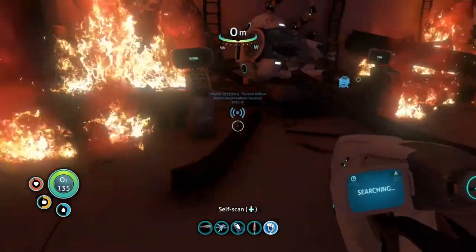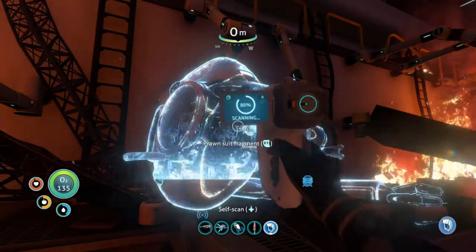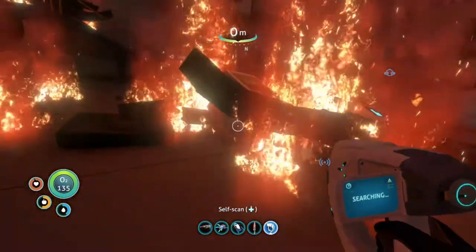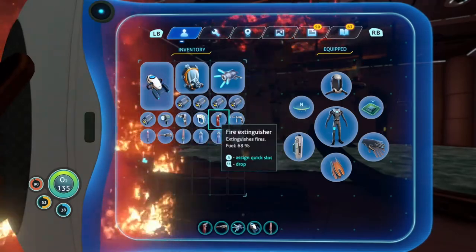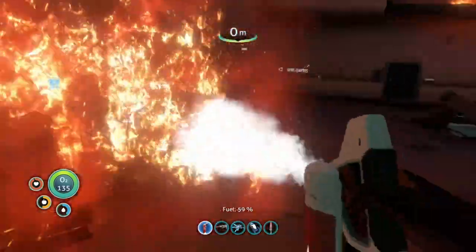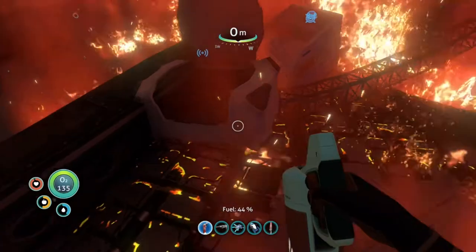Anything to scan please? No signal. Ooh, prawn suit — one out of four. A bit of fire. We don't like fire. Oh, that's gonna have a bit of fire in it. Come on fire, go away. What is that? Power cell.